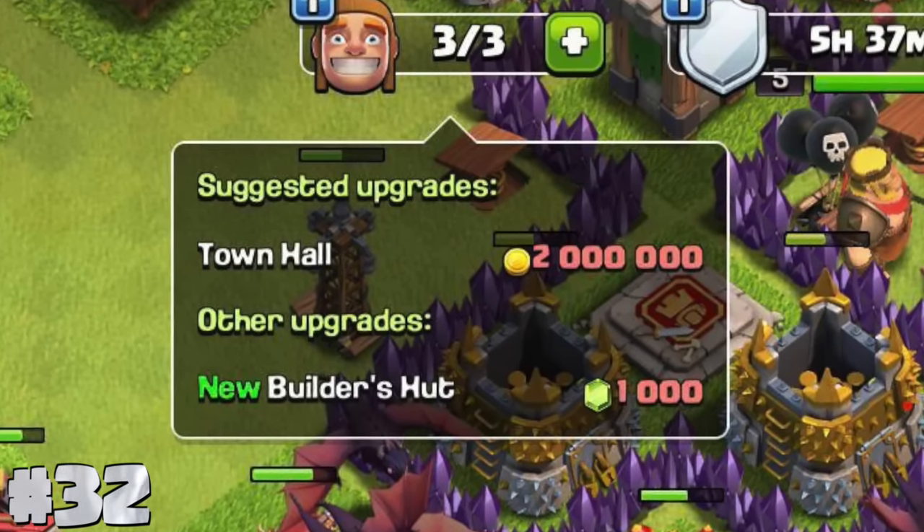The gem box was bugged when it was first added, so it had to be removed. But did you know the gem reward was increased once it returned? The original gem box had 20 gems, but after having to remove it for a few months and iron out the bugs, they bumped it up to 25.